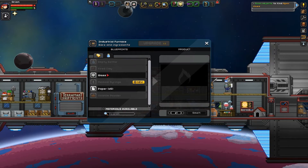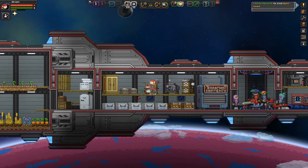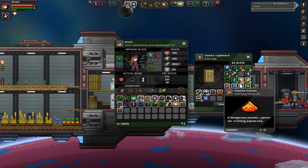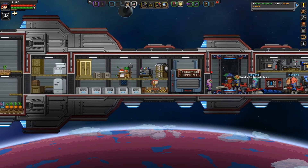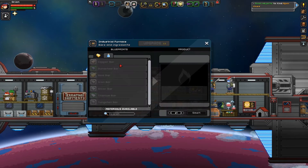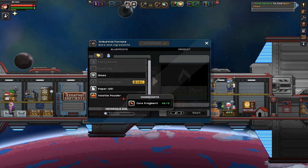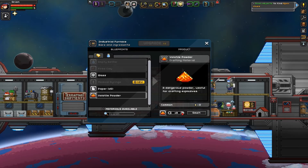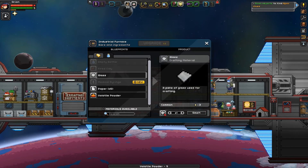So we need volatile powder, which is core fragments, and glass — we have plenty of sand for that. Let me grab these cores. I don't think I'll have enough Durasteel to upgrade past this point, but I should have enough to at least do this. It'll probably use all of the Durasteel that I have, basically.